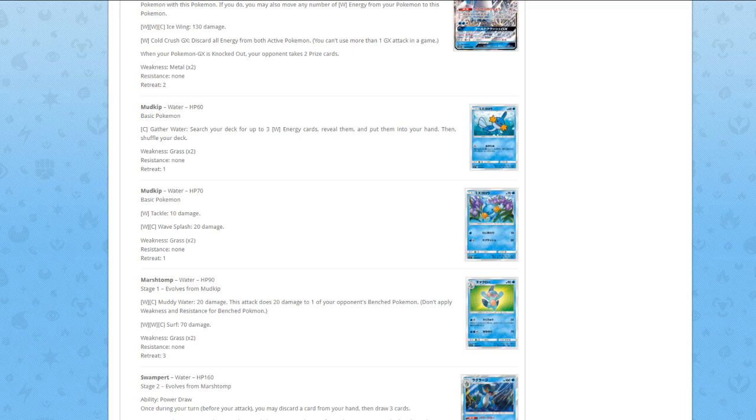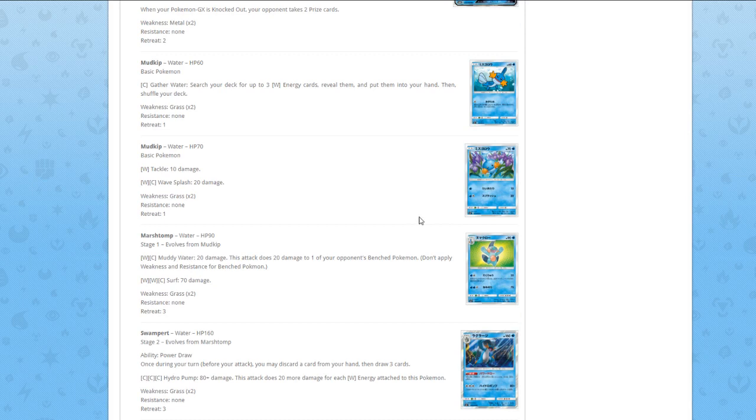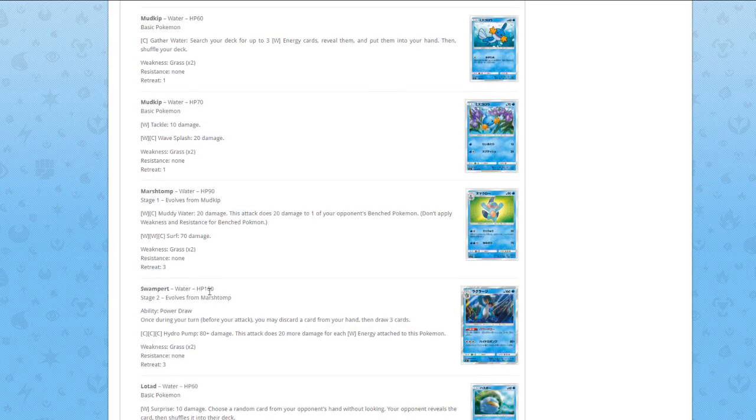Mudkip — Gather Water: search your deck for up to three Water energies, reveal them, put them in your hand, then shuffle your deck. Another Mudkip for one Water does Tackle for 10, and Wave Splash for 20. Just another basic. Marshtomp — Muddy Water does 20 damage plus 20 to one of your opponent's benched Pokémon. Random stage one. Second attack for three energies does 70 damage, still random stage one.